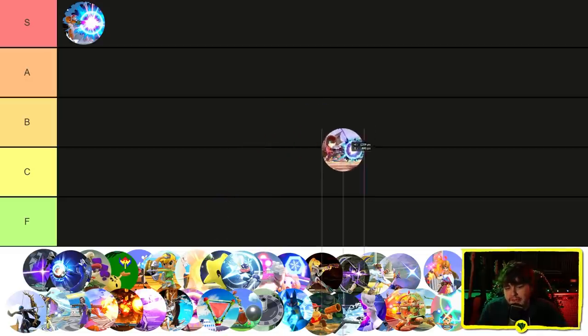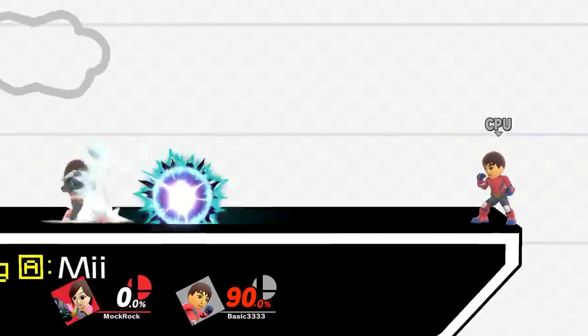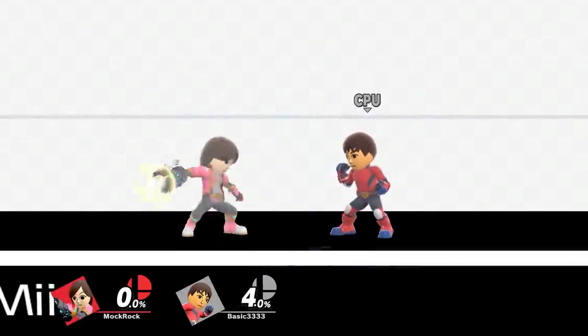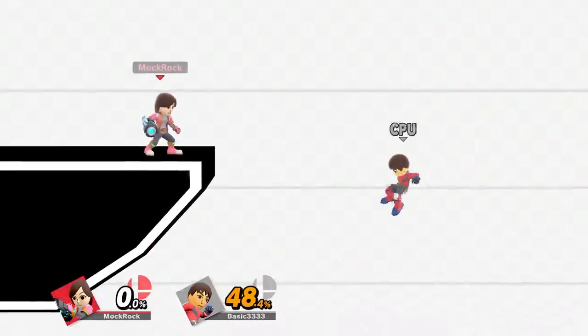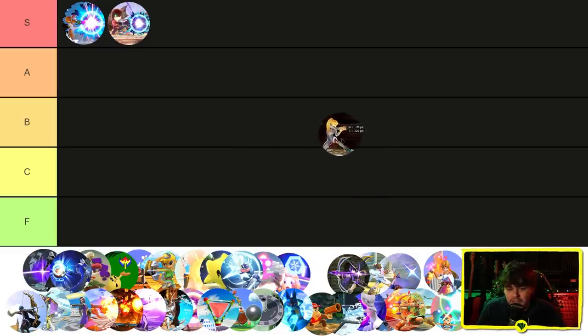Might as well chuck Mii Gunner's Charge Blast in there. This one isn't nearly as powerful as Samus's Charge Shot, but it's still really powerful, packing a lot of kill power. It doesn't have nearly the same combo potential because Mii Gunner doesn't have a tether grab, but you can still get some combos off of it. I think this one is also going in S tier — this move is still just insane. Most characters would trade their neutral B for this.